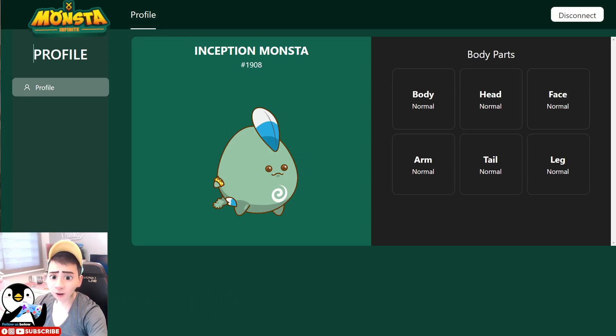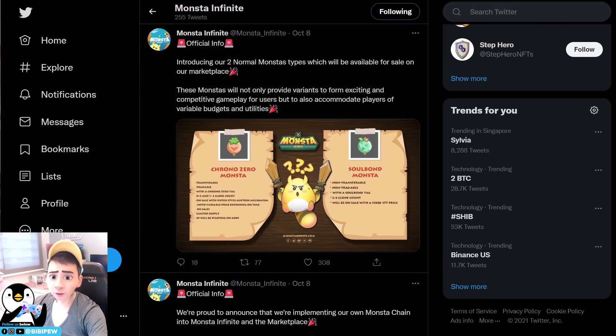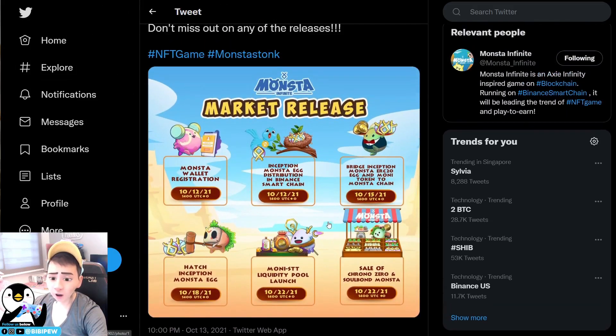First of all, if you go to the Twitter page there will be a release of the Money and STT liquidity pool tonight at UTC 00:00 hours. The previous day we were able to hatch the inception monster. On the 22nd of October, which is today, you will be able to purchase the Trono Zero and also the Soulbound monsters.